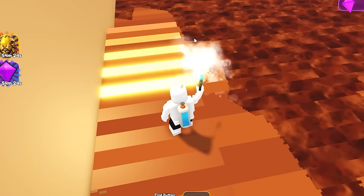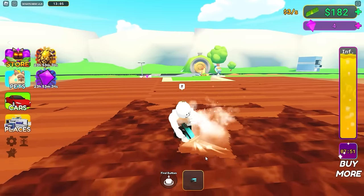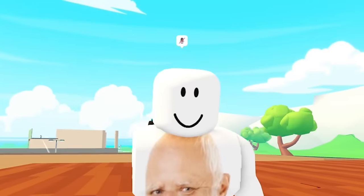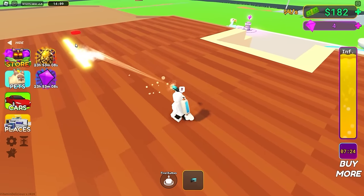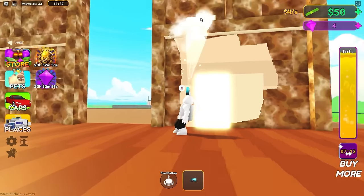Almost done. Developer, I just want to say thank you for the infinite water - it's really nice, because this would actually take like an hour without it. We just cleaned the floor - we're now making four dollars per second, which has unlocked another button. A wall! So now we're gonna have to clean the wall. This should actually go a lot faster than the floor.